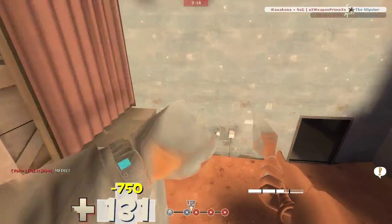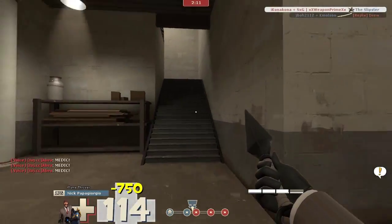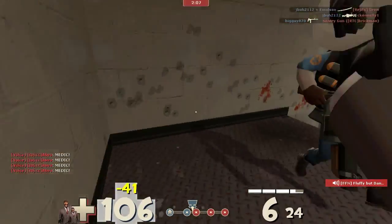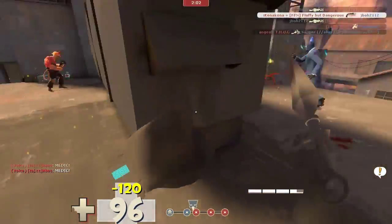I use this back route here to get behind the enemy. Disguised, I come over, go for the kill, but I miss. That's alright — I finish him off with the revolver and cloak back again.